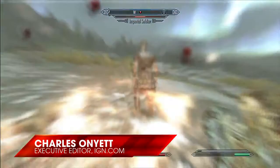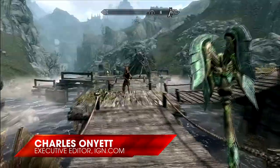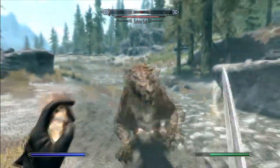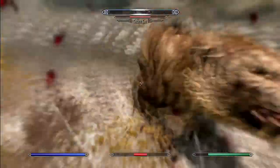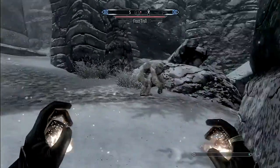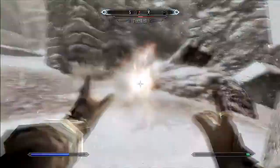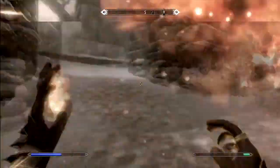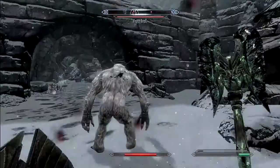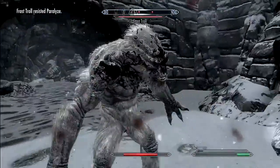Even if you choose to bypass magic altogether while playing through Skyrim, you'll still get access to special abilities called Dragon Shouts. A large number of these can be learned during your journey, and they don't cost Magicka, the resource used for standard magic, to cast. That's important because it means you don't have to boost your Magicka when you level up to use them effectively, so as a heavily armored warrior that uses maces and shields, you can focus on boosting health and stamina instead.